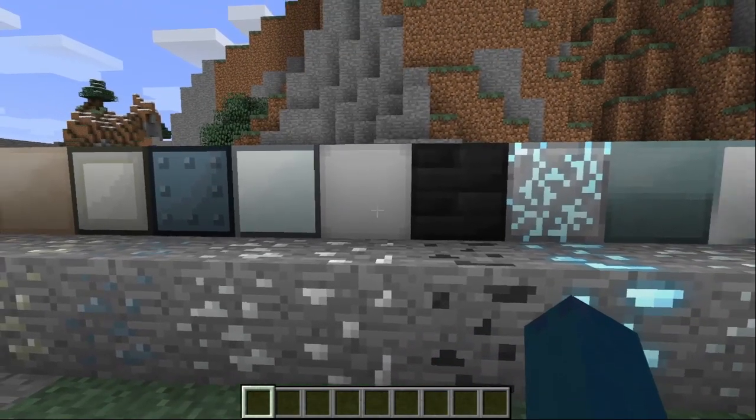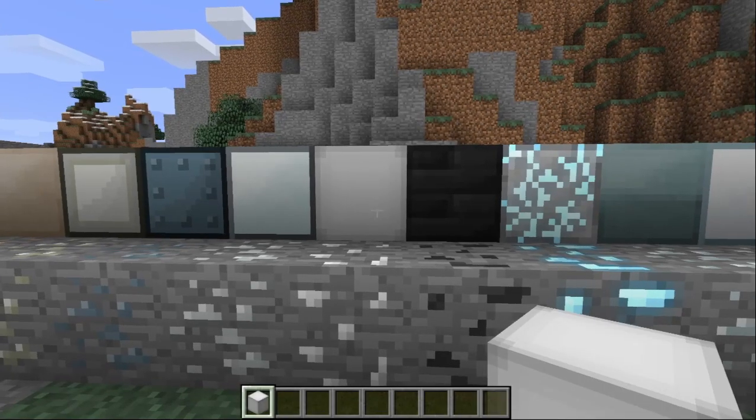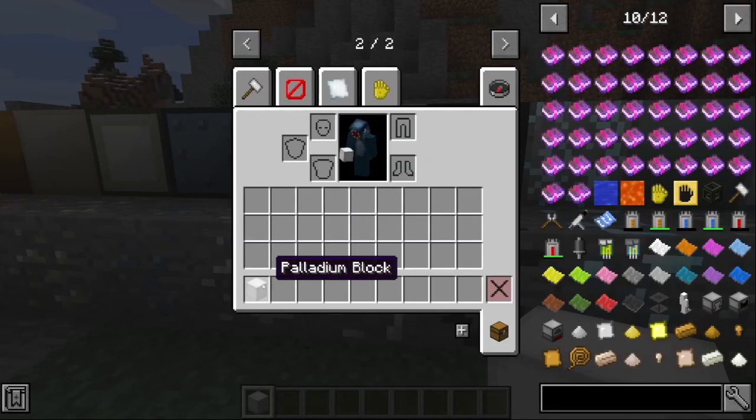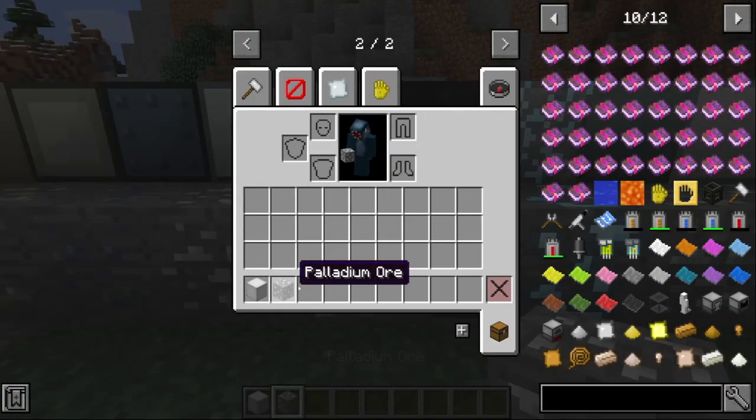Then we have palladium. Palladium is rare — it's rarer than diamonds. So basically you get palladium ore, and you can craft it like this with palladium ingots. That's palladium ore.